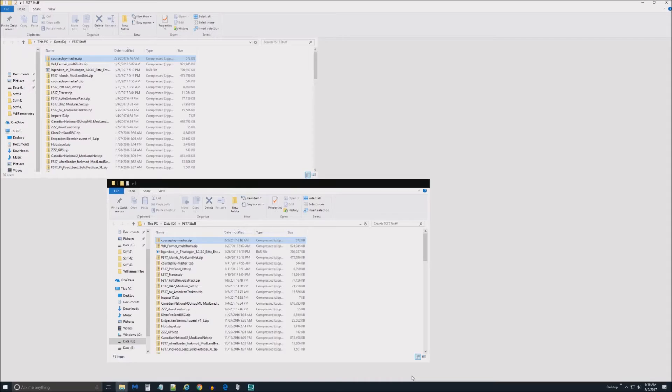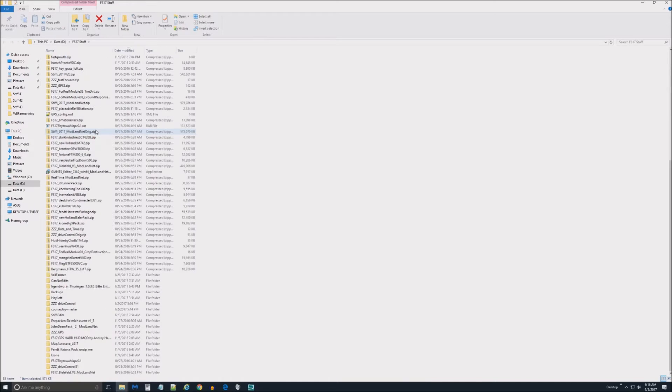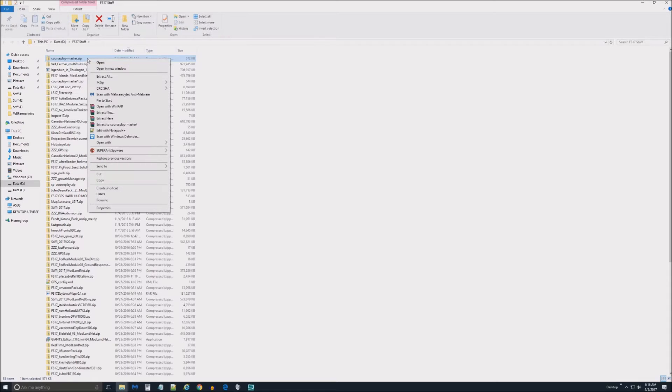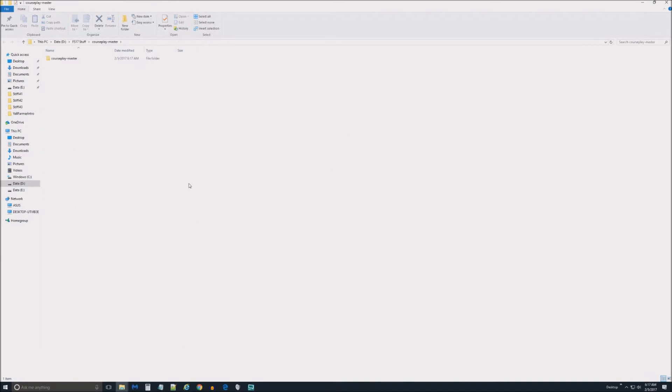I'm going to click 'Open Folder' so it takes us right there. I have another one from a previous download. Last time I did this, you have to unzip it, so I'm going to right-click on the newly downloaded zip and click 'Extract All.' It's going to extract into its own folder right in this location, and fortunately it's pretty quick — we don't have to wait ten minutes.